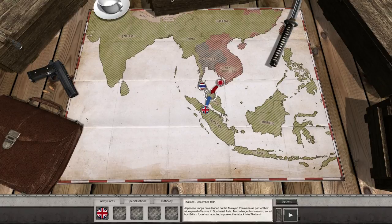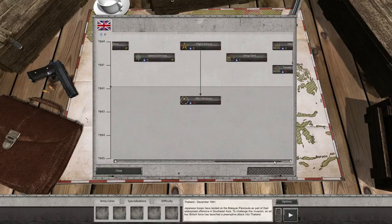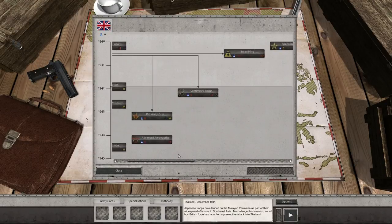Let's see here — we have Thailand, Japan, and British. I'm gonna go with normal difficulty as usual. Let's check out the specialization panel. There's a lot of stuff here.